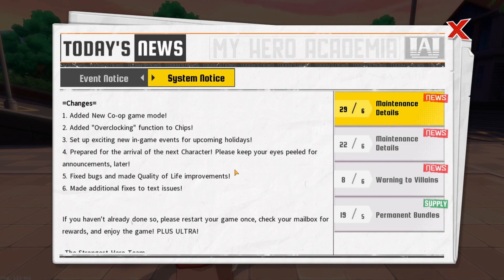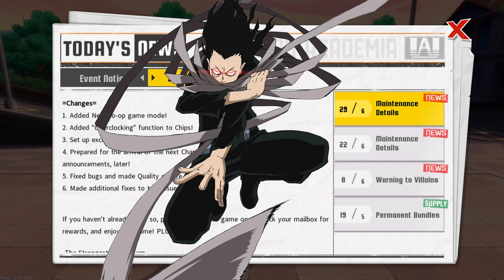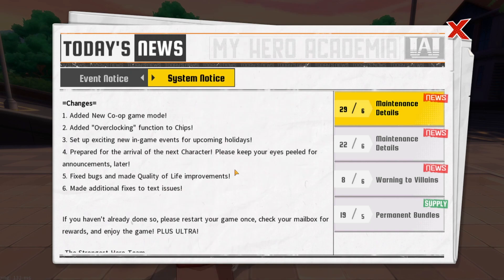They're preparing for the arrival of the next character — please keep your eyes peeled for the announcement. If you guys noticed that easter egg — 'eyes peeled' — that's a hint toward whoever uses the quirk to cancel other quirks with his eyes. I think it's Aizawa. It's really obvious Aizawa is coming next. I don't know if you guys should summon for him unless you enjoy the character. I didn't use him much except for arena. He's a single-target character and not that strong in PvE — he's more of a PvP scenario character.